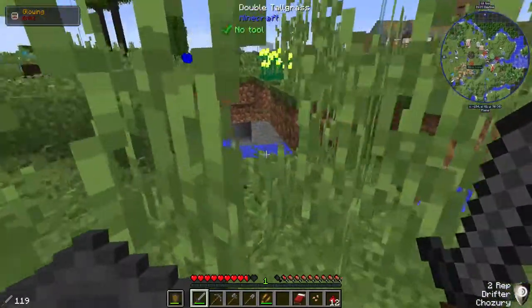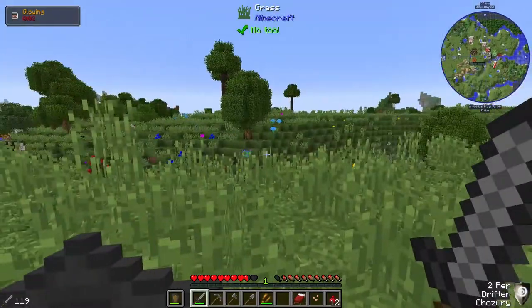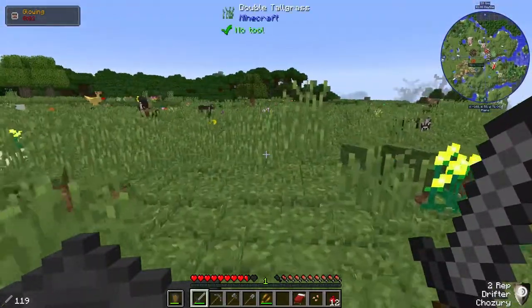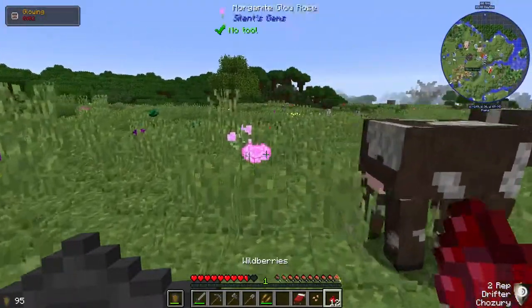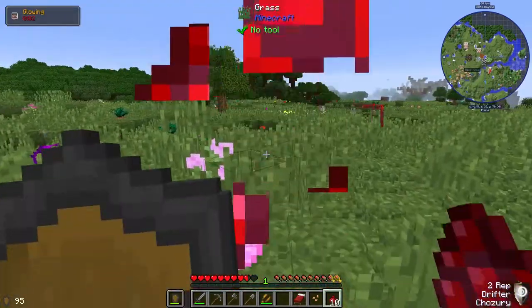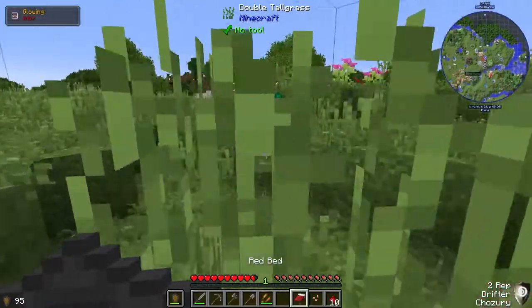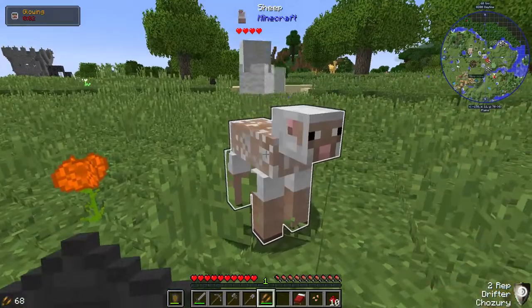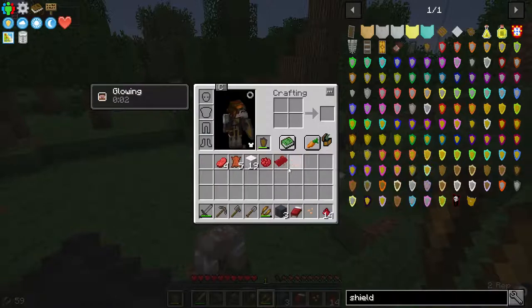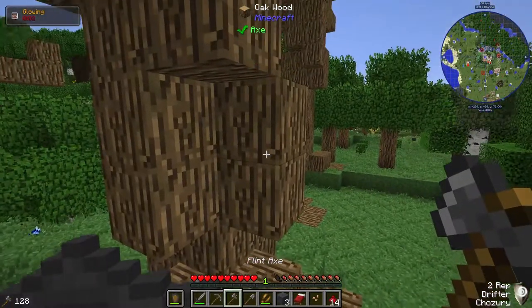We'll head back for a second - I should have grabbed a chest. Oh, I don't have enough wool. I need to get more wool first. Also need to eat some food. Come to me sheep! Alright, we have quite a bit of wool now. I really just need two pieces of wood.